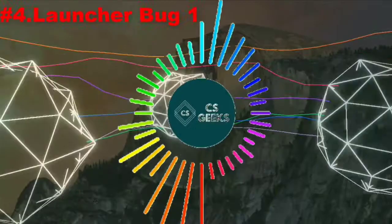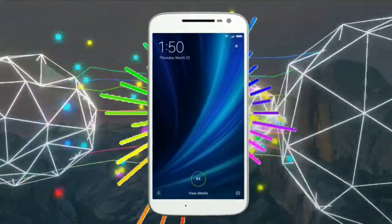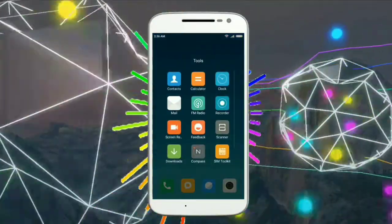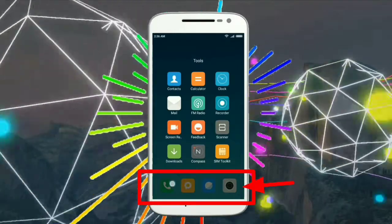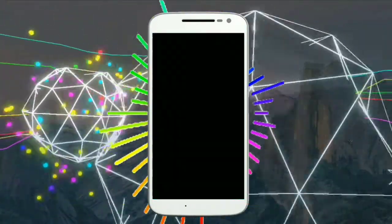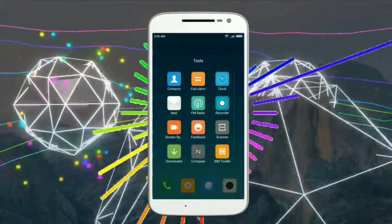The next one is about a bug from the launcher. Suppose you are on the home screen — just swipe up and open a folder very quickly. The icons in the dock will be visible in the folder at the bottom. This is also a bug which is not fixed yet.